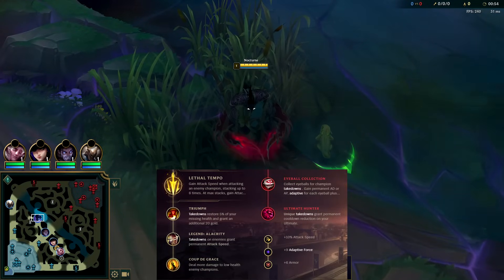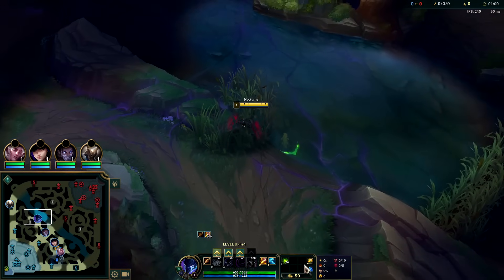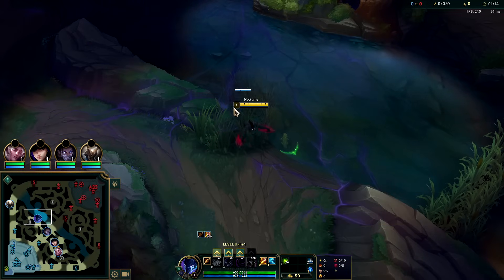Nocturne is probably the strongest jungler in the game right now. He's extremely easy to autopilot and still get insane carry potential, all from this one item: Experimental Hexplate. Only 3,000 gold, it gives loads of attack speed and health. Most importantly, it gives you 30 ability haste for your ultimate, and after using it you get 35 attack speed and 15 bonus movement speed for eight seconds.